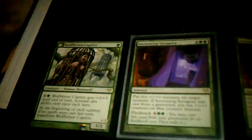The Parallel Lives are currently already being traded. 1 Wolf Bane Captive. 2 Increasing Vengeance. And a Boundless Realms — it's Foil.